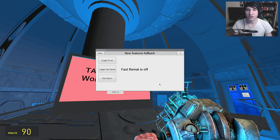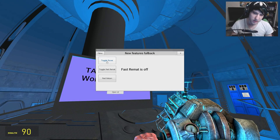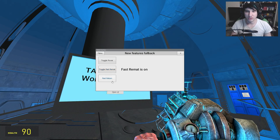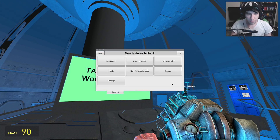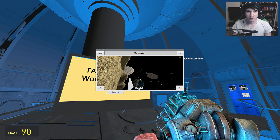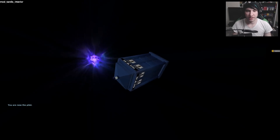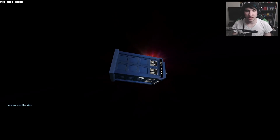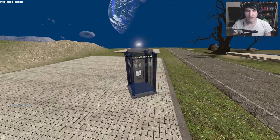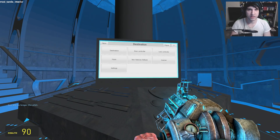Then we also have the fallback feature — you can toggle power, which is really cool. It just turns everything off; it's actually kind of creepy because now it's so quiet. But we're going to turn it back on. We also have fast rematerializing — I'm going to turn that on — and fast return. Next up we have the scanner, which is just your basic camera system. You can see the front, the right, the back, the left. And then we also have some key binds — you can bind so many different functions to your keys.